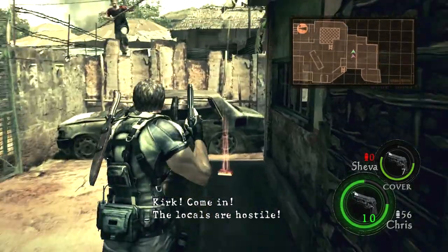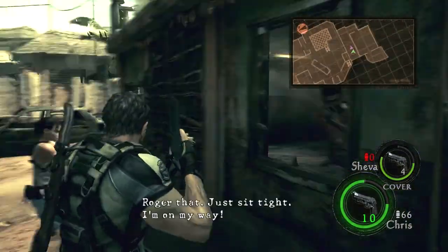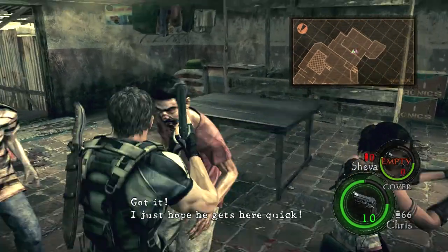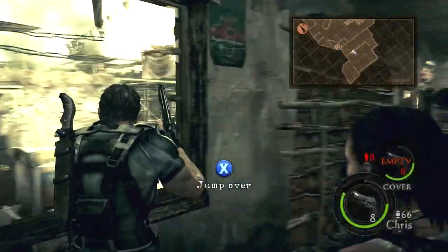Kirk, come in. The locals are hostile. The gate is sealed and we're trapped. We need backup and we need it right now. Roger that, just sit tight, I'm on my way. You hear that, Sheva? Help's on the way. Got it — just help me, quick.